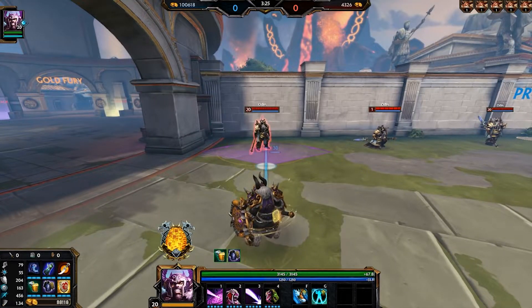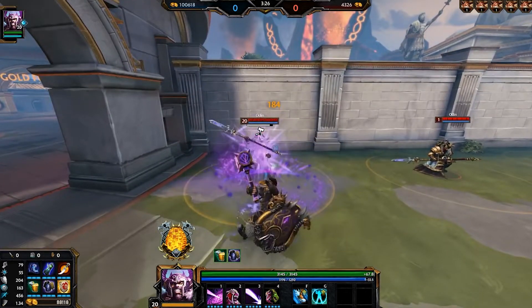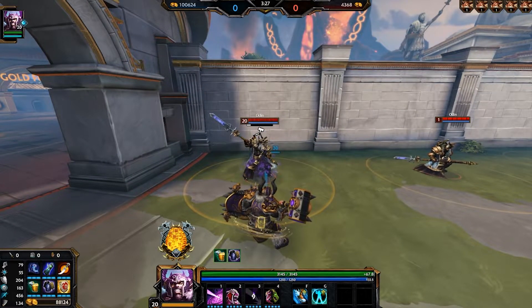Fafnir's third ability is a leap. He leaps forward and there's a cone wherever he's going to land. Enemies caught in this cone are going to take damage and be disarmed for a couple seconds.